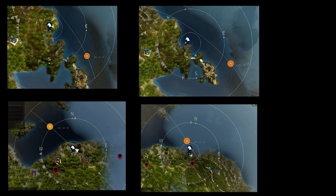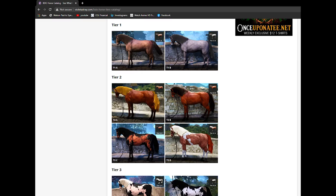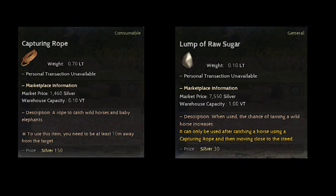Here are the locations of horses near Stone Tail Horse Ranch. You can change servers if you don't find the horse you are looking for, especially for the daily quest. A link to a website for horse appearance per tier is also provided, so you can identify the tier of a horse based on its appearance.